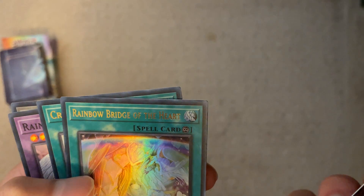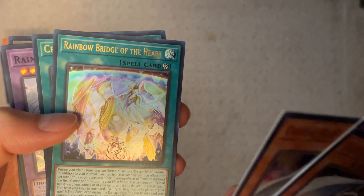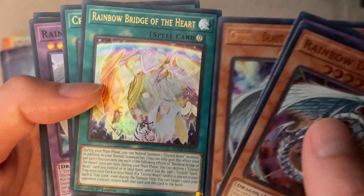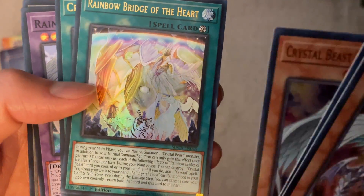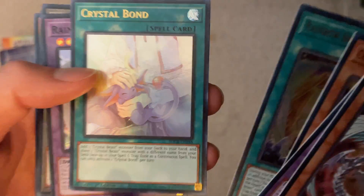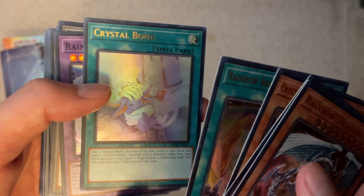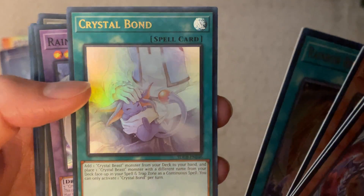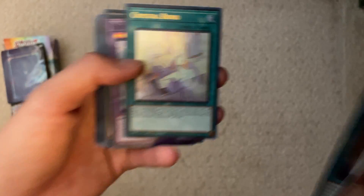We've got Rainbow Bridge of the Heart — I think normal Rainbow Bridge is the spell that adds a card to your hand like a free tutor. This one is a continuous spell, which is interesting because back when I played Crystal Beast you did not want things clogging your spell-trap zone. Crystal Bond is an awesome card — it came out in the Millennium Eyes Restrict set and was like 30-something dollars, while Rainbow Bridge was 20-something.